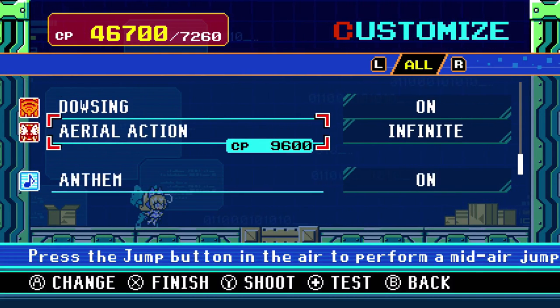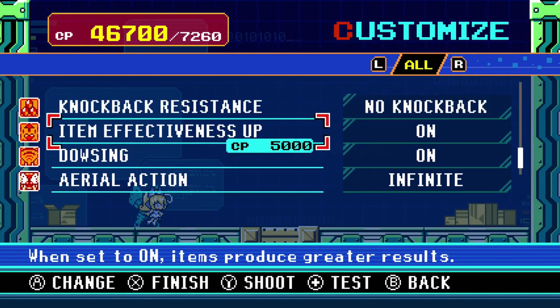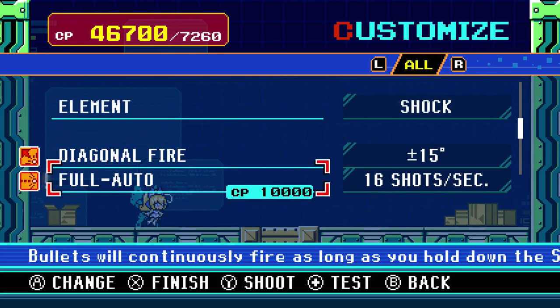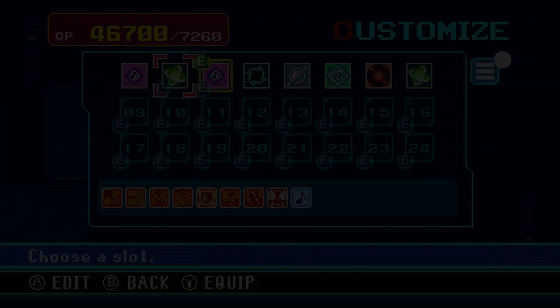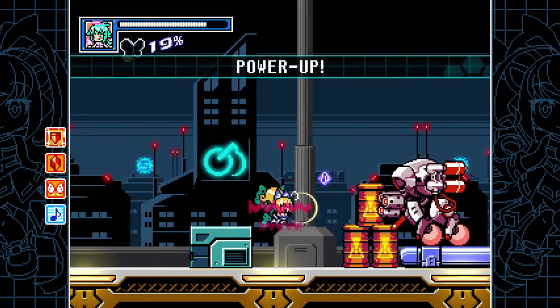You have infinite aerial actions, so she can double jump infinitely - infinite jump, if you prefer. Maximum knockback, maximum damage reduction, 16 shots a second auto-fire, triple damage - everything. You can put on everything. And this is where Tabula Rasa is particularly effective, because you don't care about the CP cost when you're using your Anthem skill. So it's an absolutely devastating boss killer.